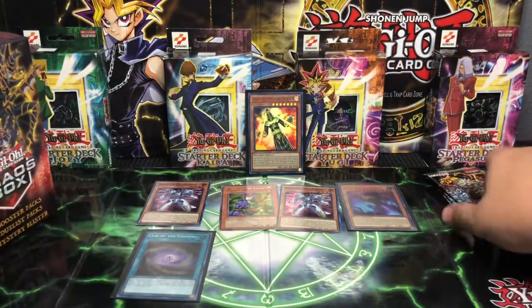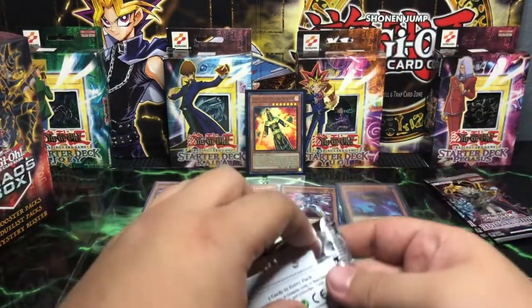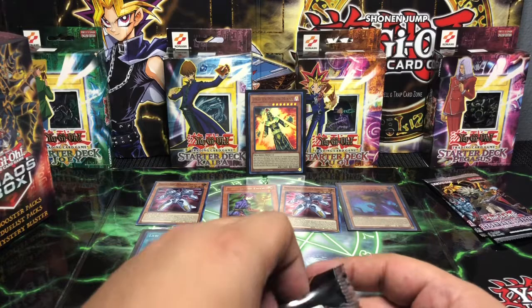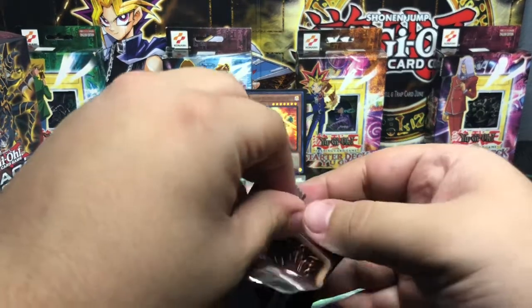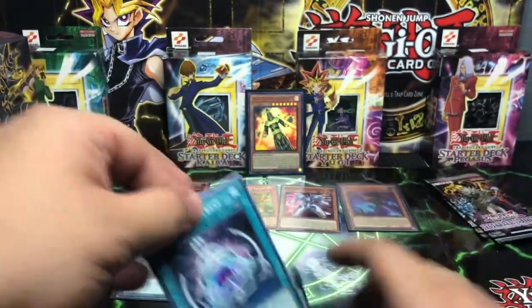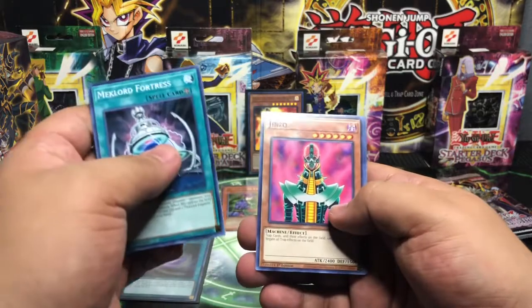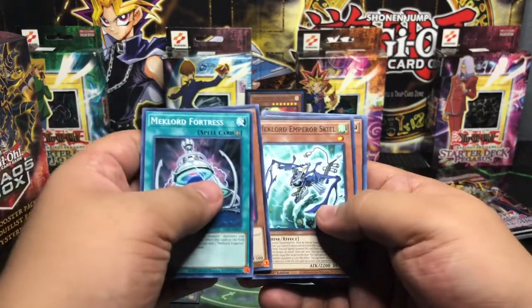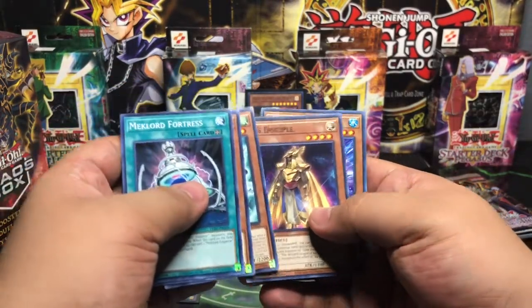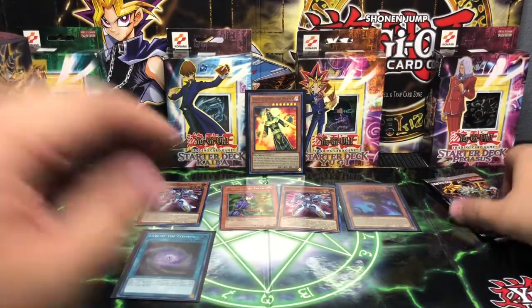We are down to the last three packs guys. Can we pull that Ghost Rare Winged Dragon of Ra? One way to find out. Mechlord Fortress, another Jinzo, a Mechlord Emperor Scale, Ra's Disciple, and a Basic Rare Reactor Slime. Another miss.